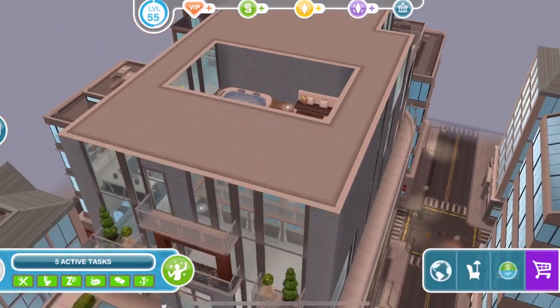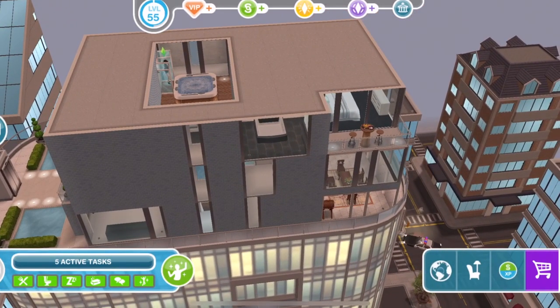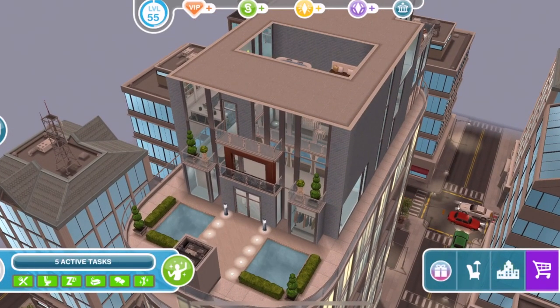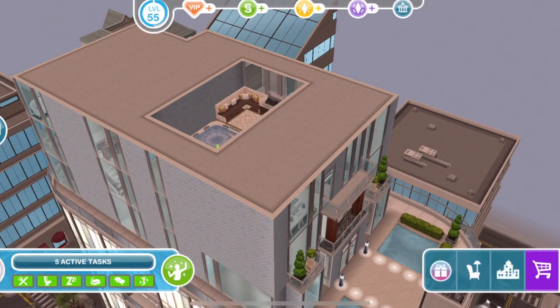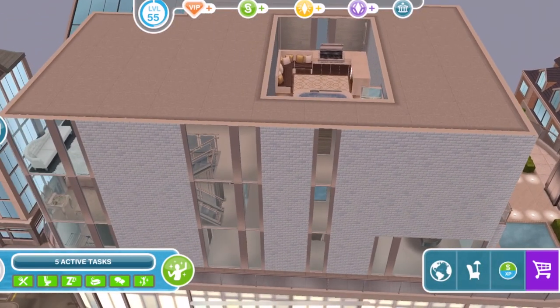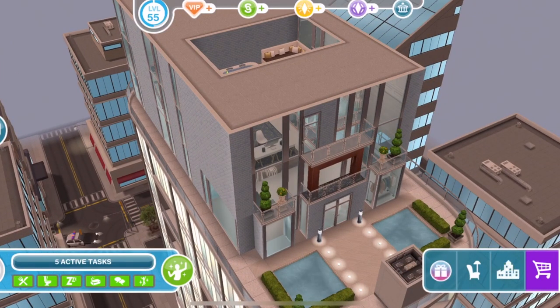Let's just stick the roof on for one last look at what it looks like overall. I love it — just imagine taking a bath in there with the views you've got. So there is a tour of the three-storey luxury apartment. Let me know what you think of this whole downtown developer event. I'm pretty excited for it — I'm not sure whether it may get a little bit repetitive just collecting the shards over and over again, but I'm excited to give it a go. It's something new in the game and I'm looking forward to it. Give this video a thumbs up if you enjoyed, subscribe if you are new, and I will see you soon. Thanks for watching, bye.